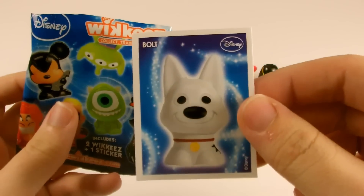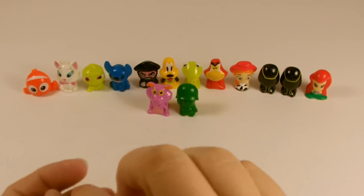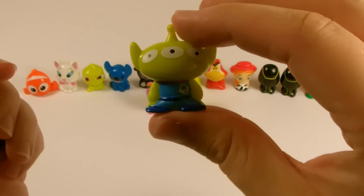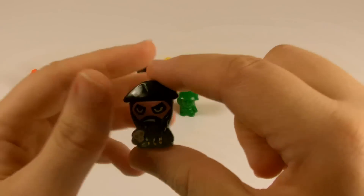Our next sticker is Bolt. And the wikis are Alien from Toy Story — needed him as well — and we have another Blackbeard.